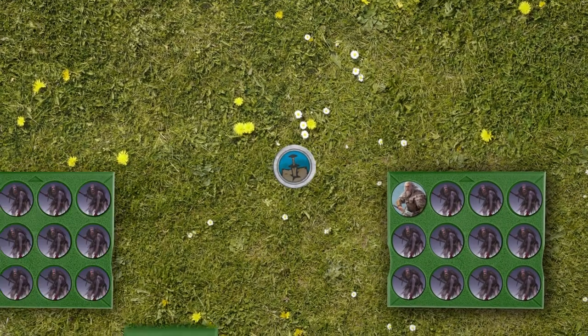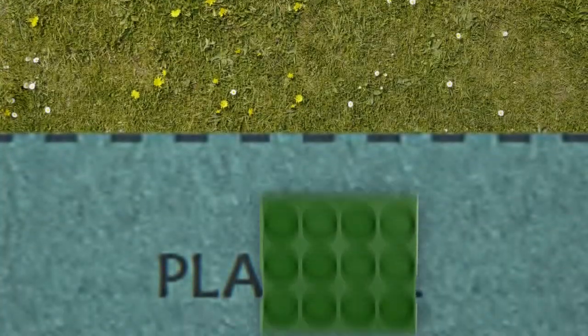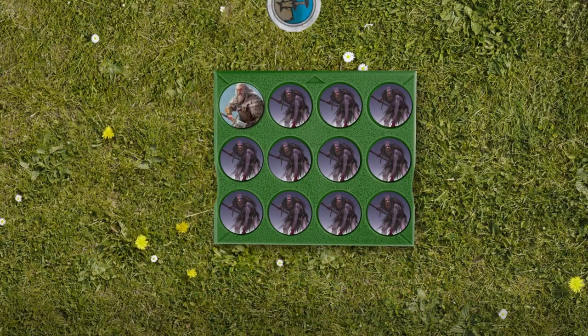At the start of each round, beginning with the first player, if your commander and their unit has been destroyed, you may redeploy them fully within a friendly deployment zone or 6 inches from any flank table edge.